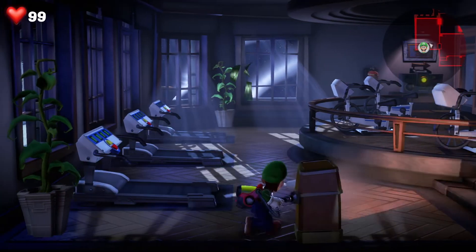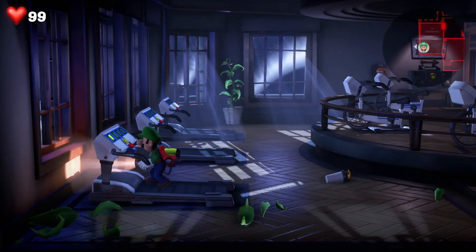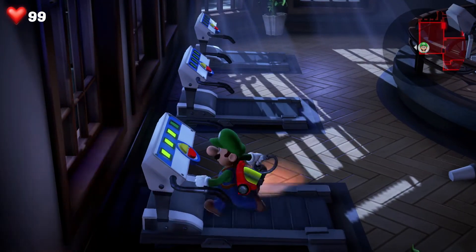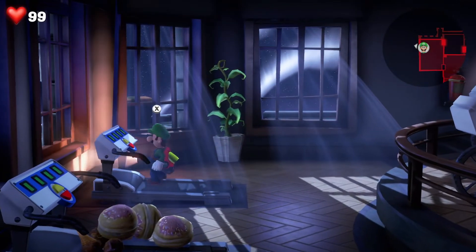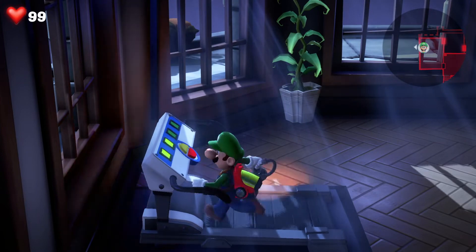If it does, drop me a like below. Essentially what you're looking to do is get yourself on to the treadmills and run fast enough to be able to trigger them. You need the four lights to come on for it to complete and you get a few gold pieces. With the first one, keep repeating that for the second and third, and then once you do it on the last one, you'll get the key.